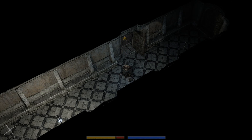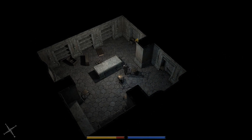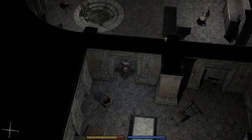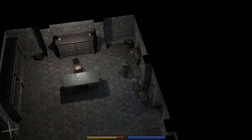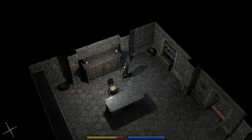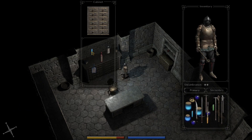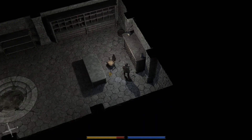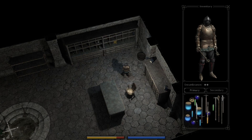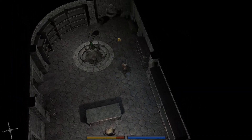Hey everybody, welcome back. Let's continue. Hopefully we're going to find a blue gem back here. That would be nice — a blue crystal. We already have an amber one and a green one. We only need one of the amber crystals. Oh, look at that — blue crystals! That is wonderful. And another green crystal. That's about as good as it gets in here.